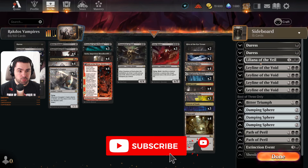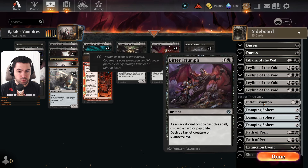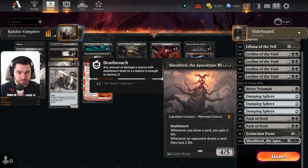For the sideboard options, we have two additional Duress, one Liliana of the Veil, four Leyline of the Void, one additional Bitter Triumph, three Damping Sphere, two Path of Peril, one Extinction Event, and one Sheoldred the Apocalypse.